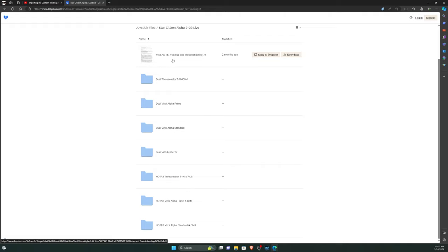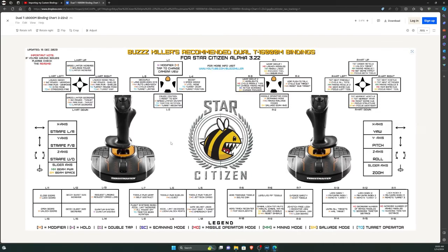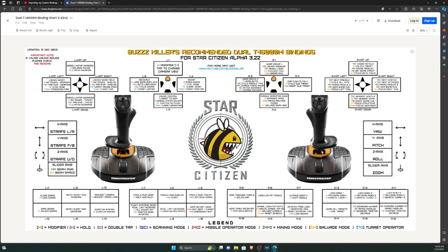I can't create a video every patch, but I can update the README every patch as required. Below that, we have all the different setups I currently support. My preference for Star Citizen is dual sticks; however, I understand some people prefer their HOTAS. The first supported setup is the dual Thrustmaster T16000Ms — two T16000Ms, one on the right and one on the left. I'll explain how all this works a little bit later, but basically this will show you what buttons are mapped to that profile.